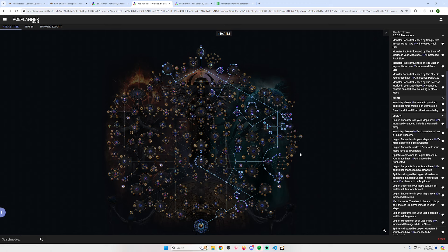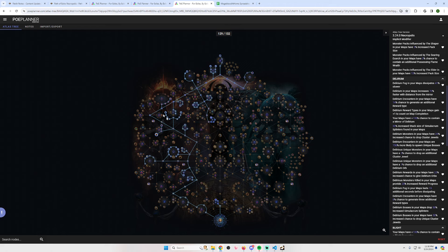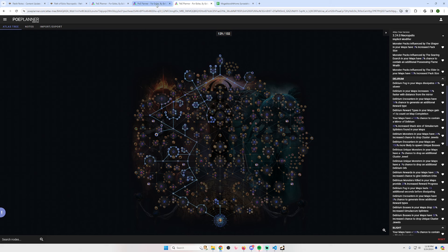In every tree you have exactly enough points to fully spec into two complete mechanics. This tree, for example, has breach and legion very close together — both on the right-hand side. Breach and legion are both beneficial for SSF: you can farm timeless jewels, you need to farm the Traitor so legion is good, and breach helps you get your breach lord invitation done and gives you Chayula splinters.